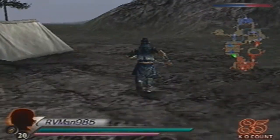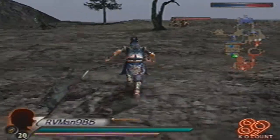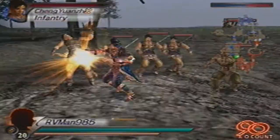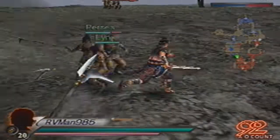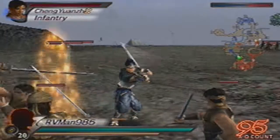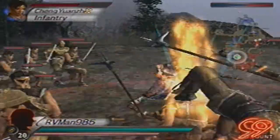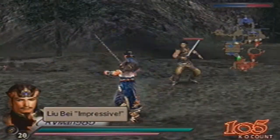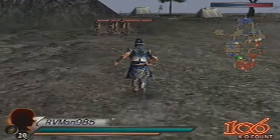From there you could take out Zhou Sang and the Yellow Turbans. Keep working toward the main camp, because the Phantom Soldiers can do a number on your officers. Due to the fact that they can't be hit, the Phantom Soldiers deal twice the damage a normal soldier does.